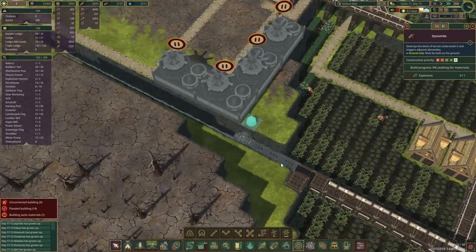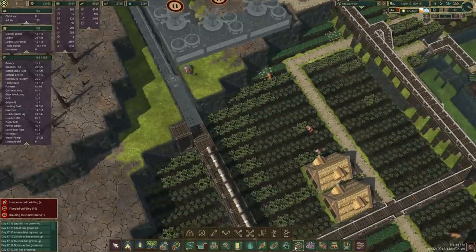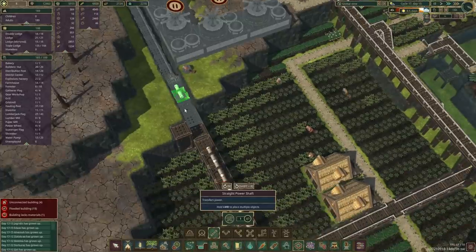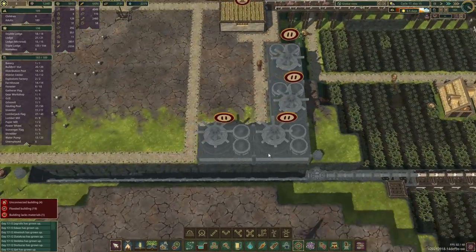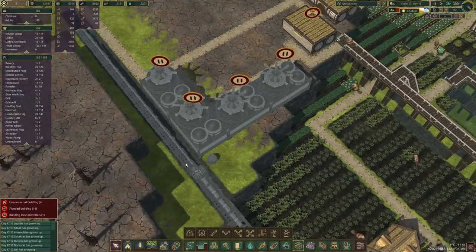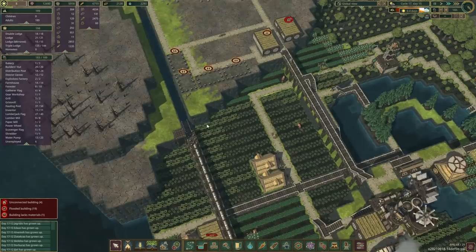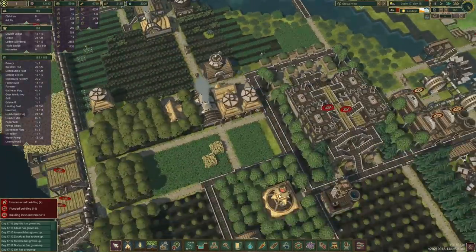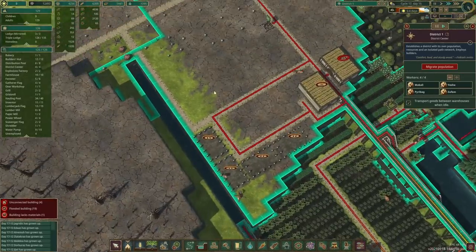We're going to have to let the beavers finish some of this network here — not the platforms, we're going to need these guys. I'm thinking once we put this building in... actually we are going to have access because there's a road over here. I'll just have to check if they can indeed reach... yes they can. So we should be fine.